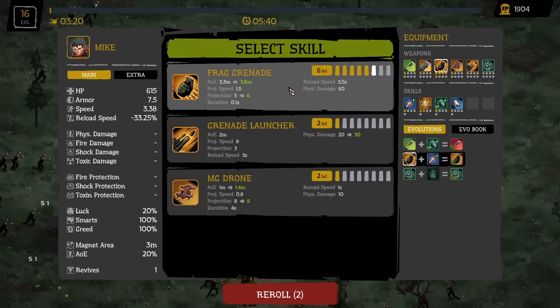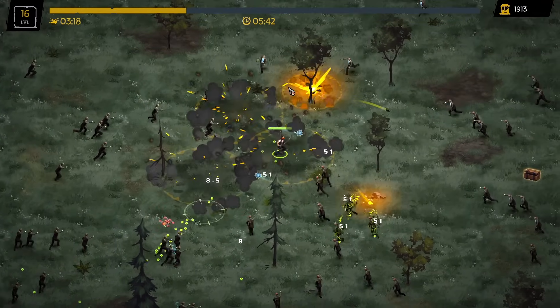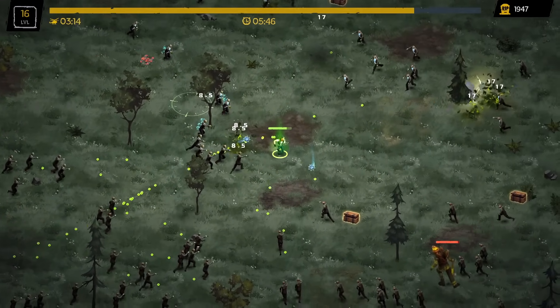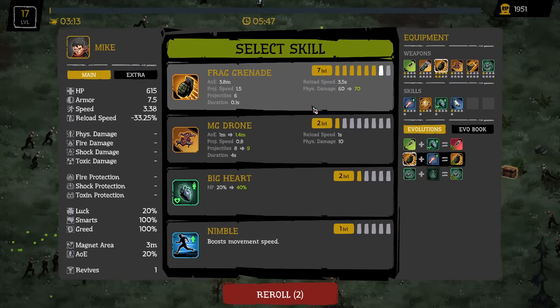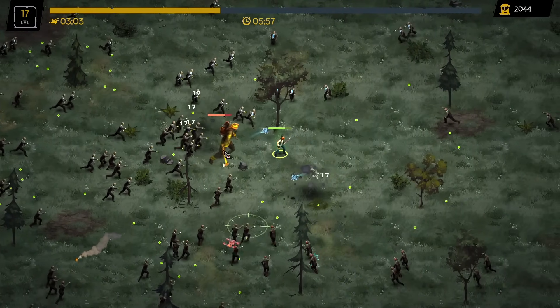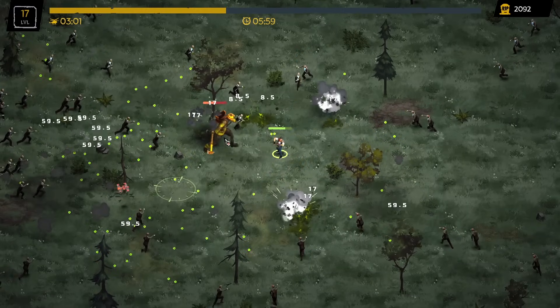The Frag Grenade upgraded to level seven and it's dealing tons of damage. We probably just one-shotted the boss with a frag grenade! We got another Frag Grenade upgrade — I want to see how much damage it does to this boss. It will actually hit the boss — there we go, I think it hit the boss just now.